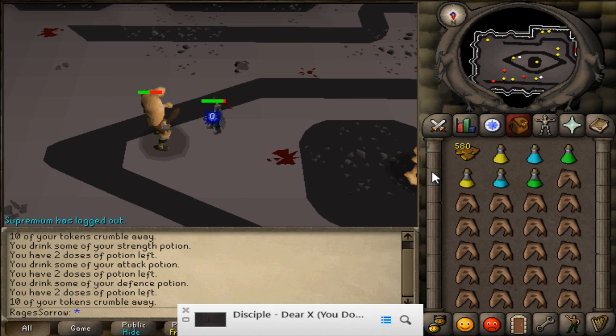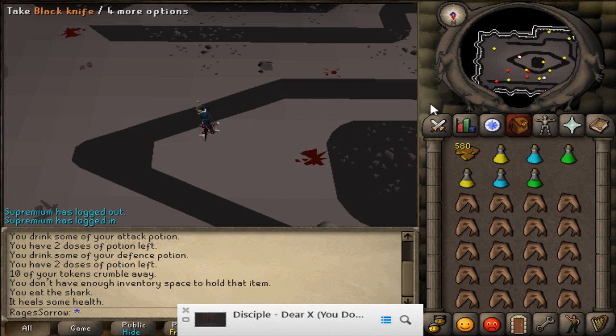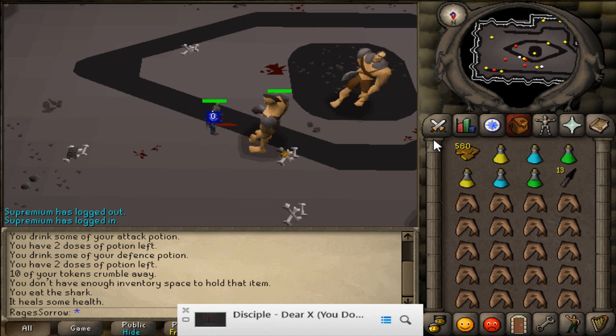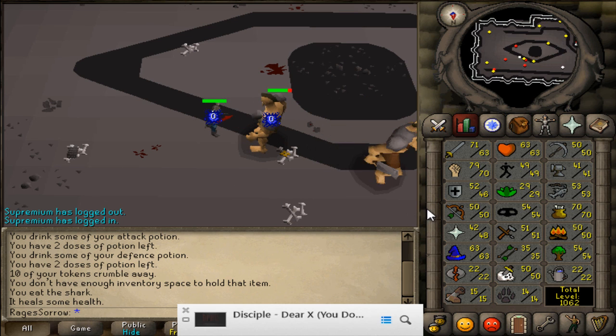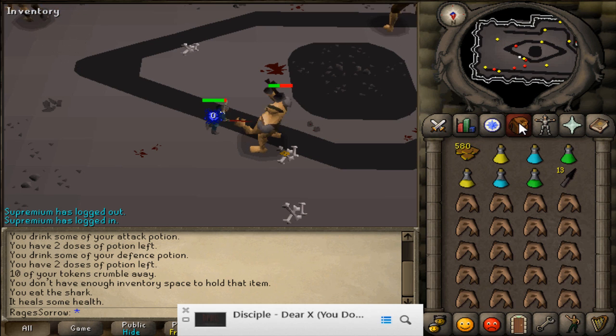Speaking of PKing, I've decided that I'm gonna actually get 99 Attack, because it'll be easier for me to fight with a whip rather than using a Dragon Scimitar all the time. And you know, it'll just be a lot more fun. Of course, when I do get my fighter torso, it's gonna make me worry about actually risking the torso whenever I have the whip. So if I'm using my torso, I'll probably just use the Dragon Scimitar, and if I'm using a whip, I'll just use full rune.